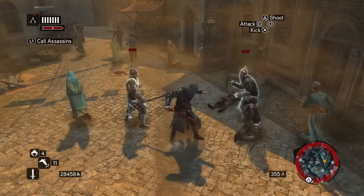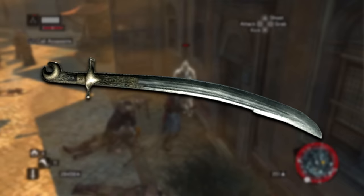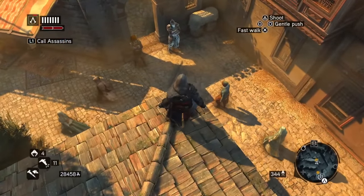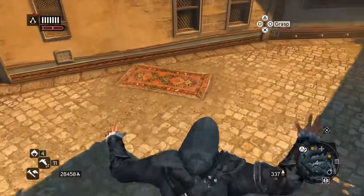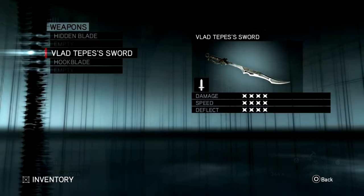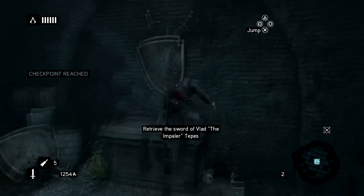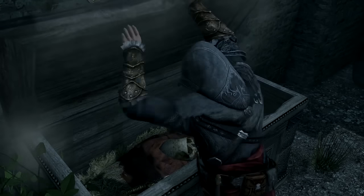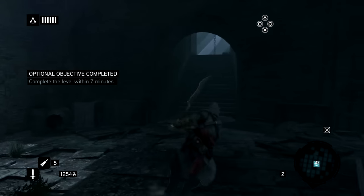Now for Assassin's Creed Revelations. I've actually not decided to include the best weapon in the game, which is Yusuf's Turkish Kijil with practically a 5-5-5 in stats. Instead, the one I've decided on is something that in my opinion looks the best in the entire game, and that is the Vlad Tepes sword. It's also pretty strong with 4-4-4 in stats. To get it in Revelations you'd have to explore Vlad the Impaler's tomb, which is a historical figure that gives me even more reason to like this sword.